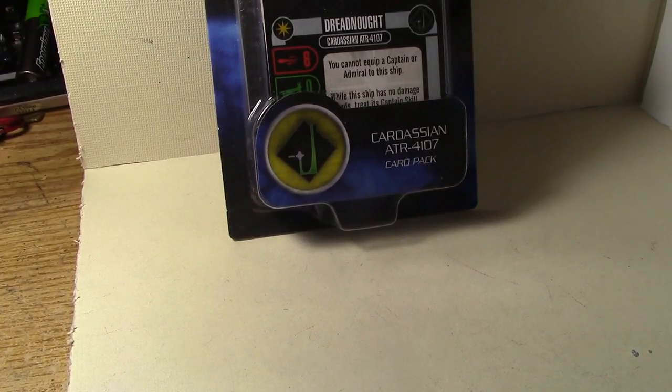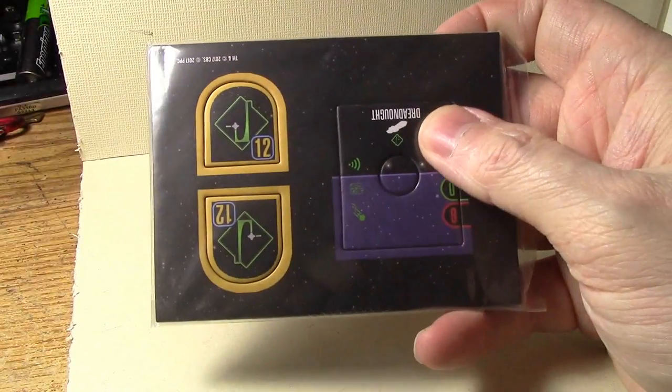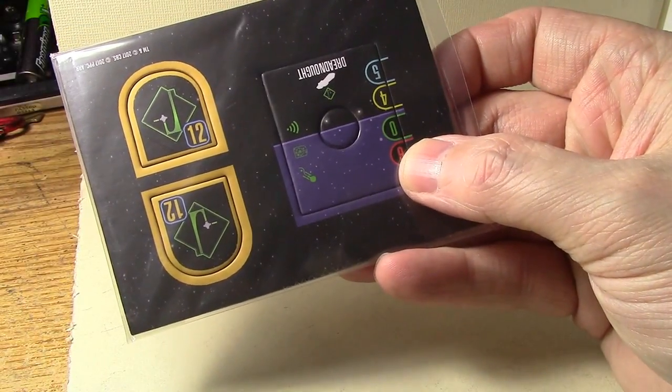Here we go, the last of the new card packs — the Cardassian ATR-4107 Dreadnought. Unlike the other ones which are a new class or new name for the same class, this is the same ship, so I think this basically replaces the old Dreadnought card. I don't play Dominion, I don't own a Dreadnought, but I had to buy this pack for the cards inside because they are fantastic. We have a blank with a 12/180-degree front arc.